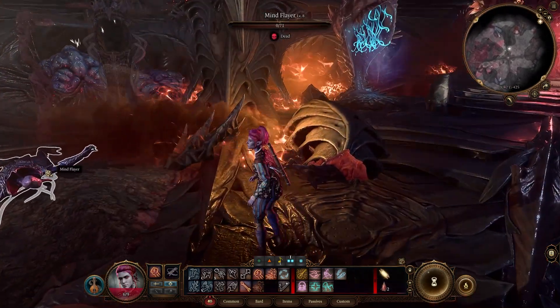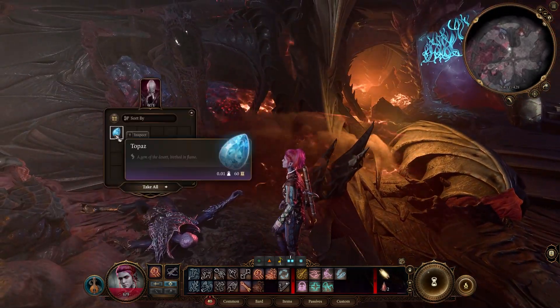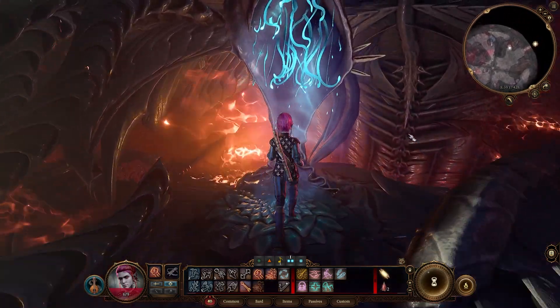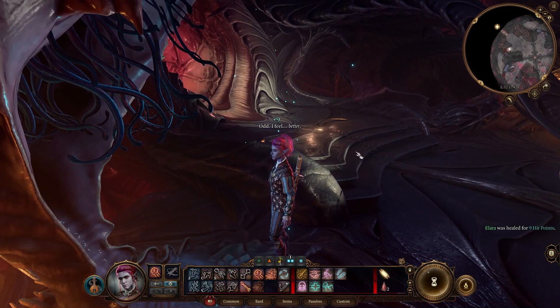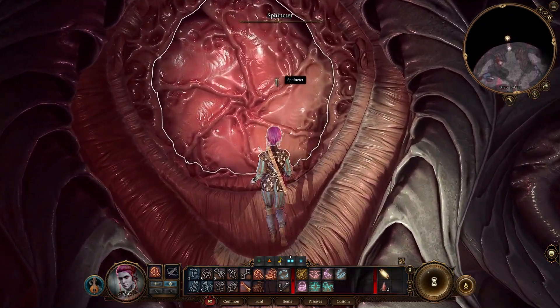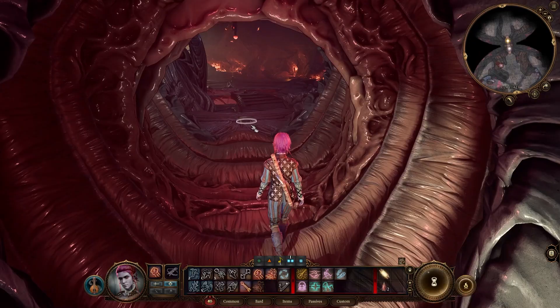Oh dear. Oh, there's a mind flayer. Take that because why not? Oh, there's one right there — okay, that's good. They must have anticipated I was going to do that. Let's go through the sphincter. That seems healthy.